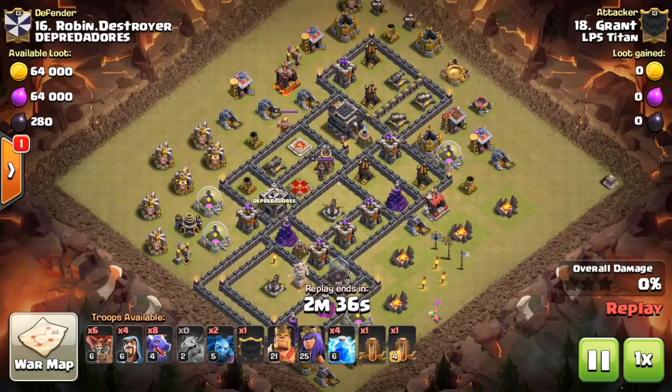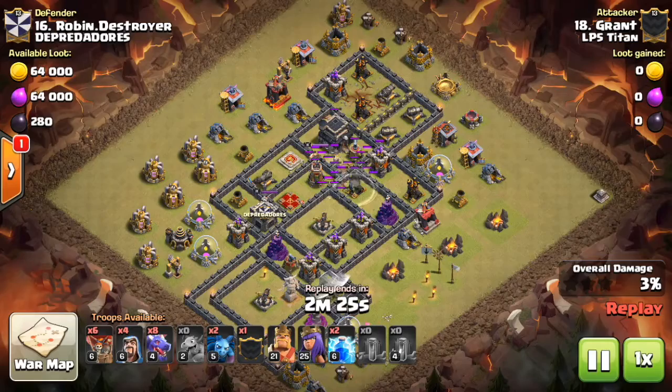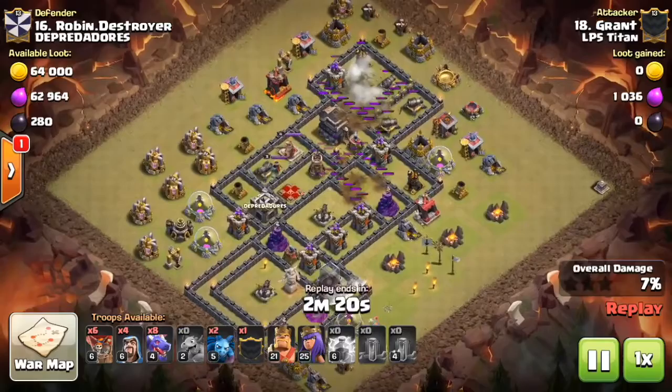Hey guys, welcome back to the channel. I know I've been gone for a while — been sick, school caught up with me — but I am back here showing off some dragloon strategy. We're going to take a look at two different attacks: one using the double lightning quake, and then one using raging haste spells.